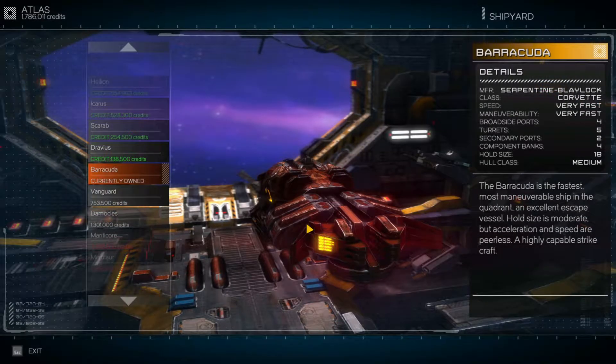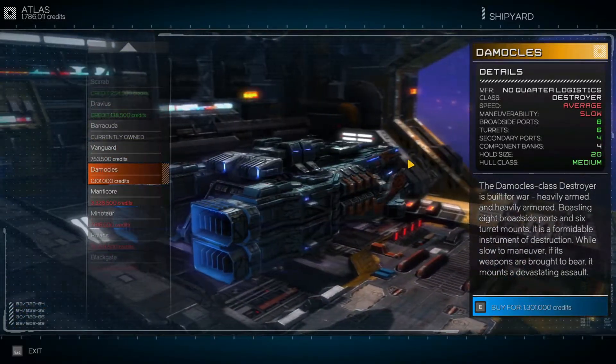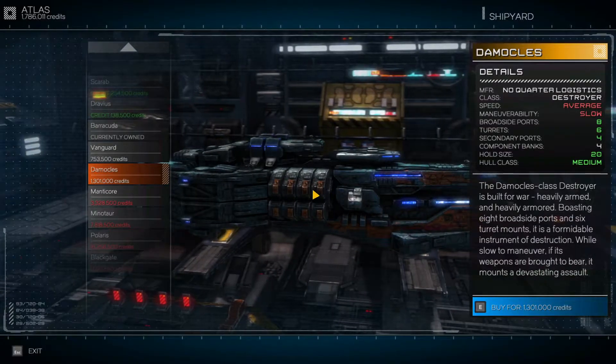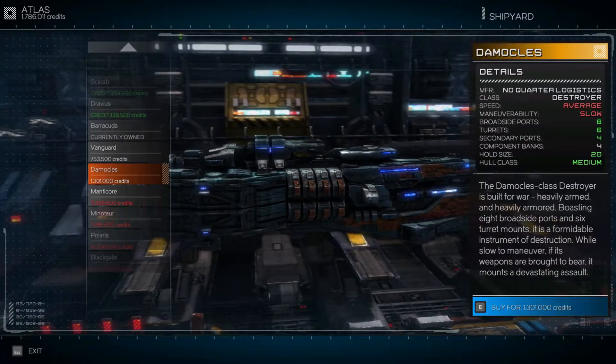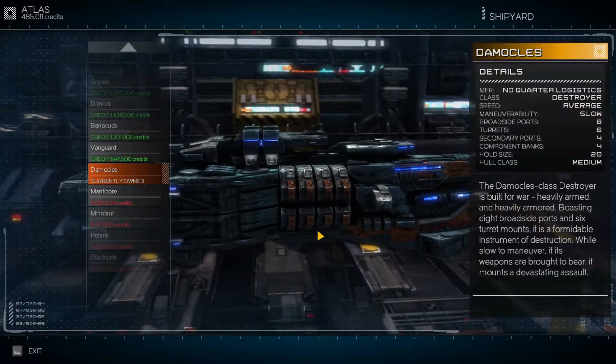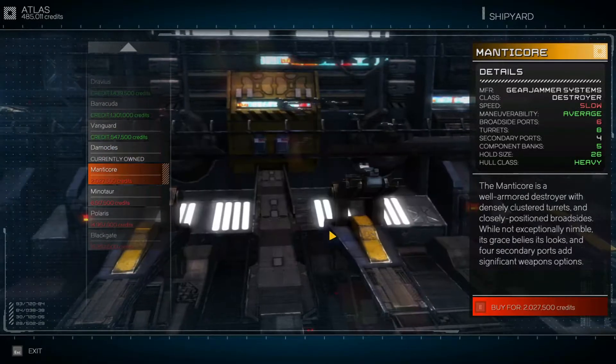Let's go to the shipyard and check this out. This is the ship we're going to get — it's a Destroyer, the Damocles. It's a Red Devil exclusive, so you have to be friendly with the Red Devil Cartel to buy it. And look at this — we have enough. Just like that, that's our ship now.